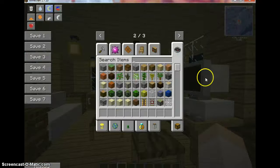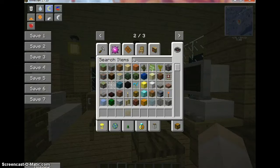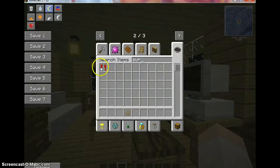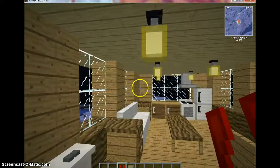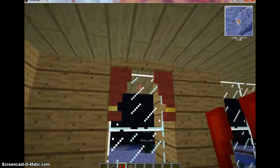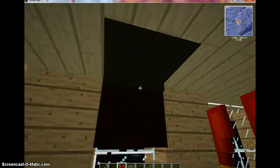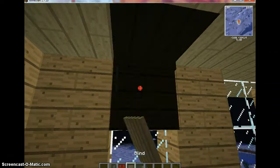You have ceiling lights you could turn on and off. Also, one important thing: we have blinds. And we also have — wait for it — curtains! But it only works for one. You see, you could close them on and off. Look at the blinds as well.